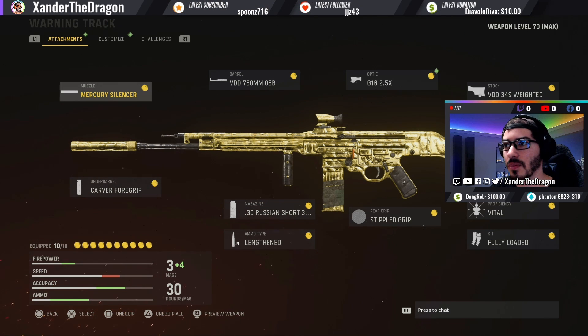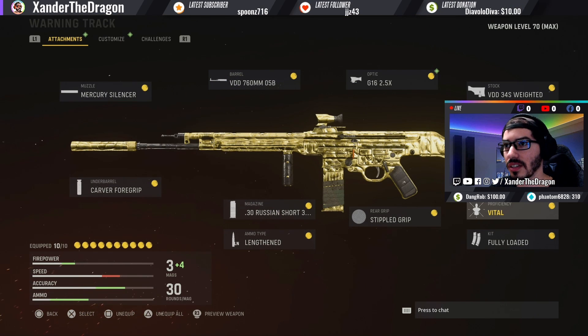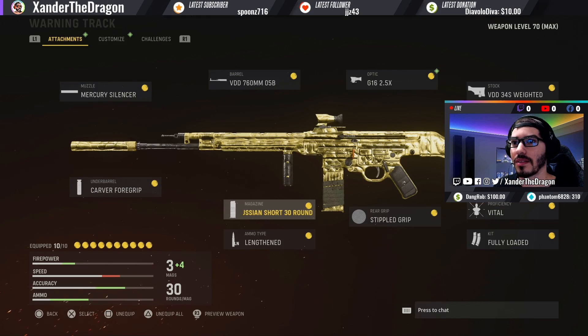I'll show you guys some footage of how it looks in the gunsmith and a preview animation and stuff like that. But first let's go over the attachments — why this is a two-shot gun and what makes it really good. So the first thing is magazine size: this larger caliber round gives you way more damage — 41 damage, more damage range, more bullet velocity, etc. In addition to this, the proficiency Vital increases the size of the critical hit areas on your enemies, expanding down through the neck and upper chest, making it really easy to land critical shots.